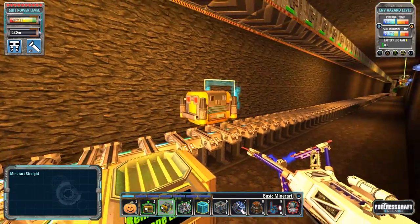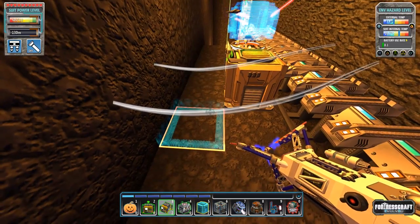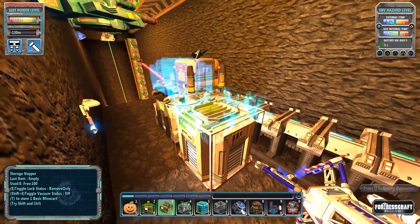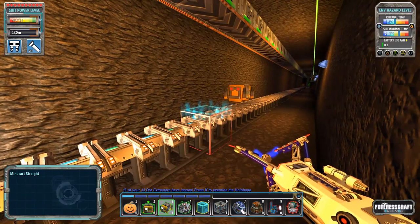I just want to point out that this is like the first iteration of the minecart - they're very, very slow. Each of these minecarts can store 25 items. They only pick up and drop off 25 at a time. Max speed is one meter per second, acceleration 0.5 meters per second squared - very, very slow. Minecart usage simply expands on the hopper conveyor paradigm. Minecarts are loaded onto your minecart network via the minecart depot. They just seem to be going that way - maybe it's the direction of the track.